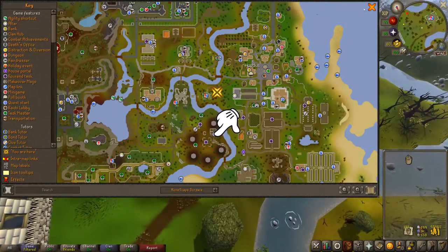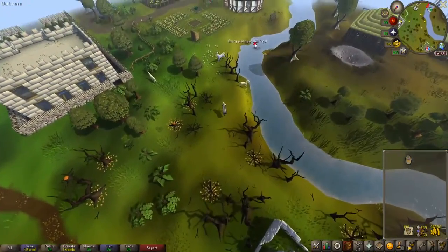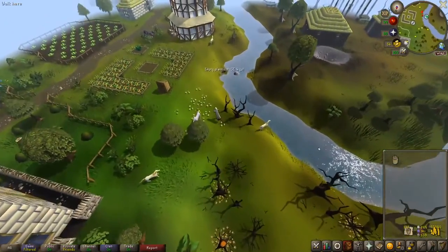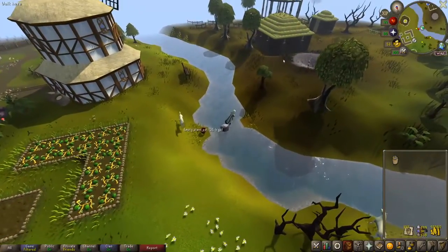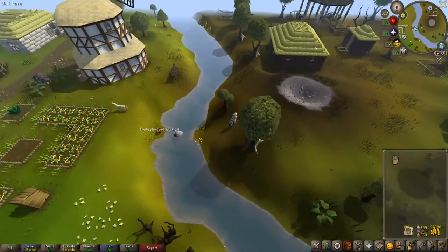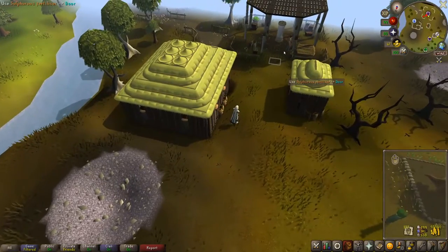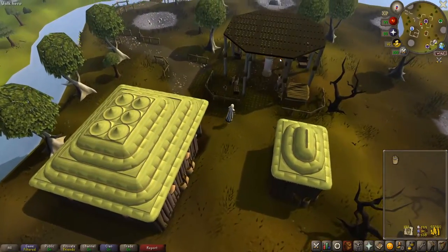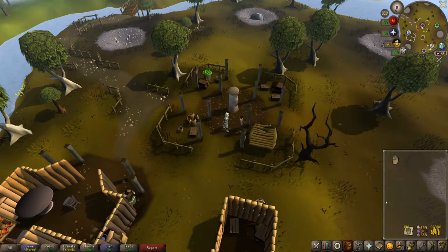To get the saltpeter to create your sulfurous fertilizer, head to the saltpeter mines just southwest of the Hosidius Township. In the center here will be a clerk and a deposit box. Mine the saltpeter in the mines surrounding this area and deposit them in the deposit box. Once you have 100 and you've created 100 sulfurous fertilizer, come back to this location and hand them in to the clerk for your house favor.